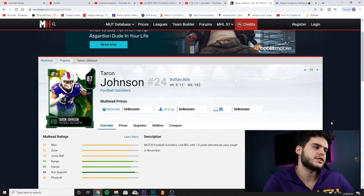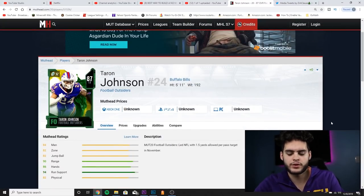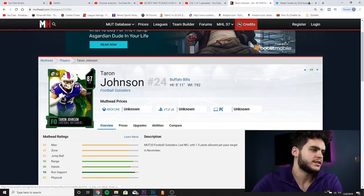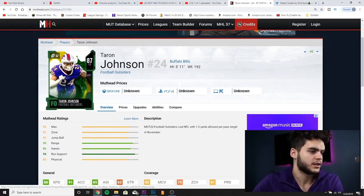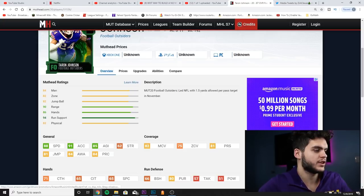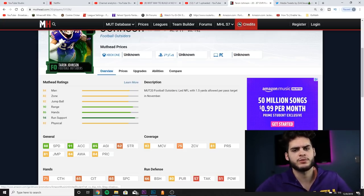The first card is Taron Johnson, 87 overall cornerback for the Buffalo Bills. He leads the NFL with 1.5 yards allowed per pass target. His general stats: 88 speed, 91 acceleration, 85 agility — so the athleticism is solid. Nothing too special, but he is an 87 overall so we can't expect much more.